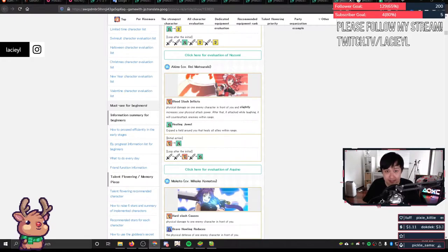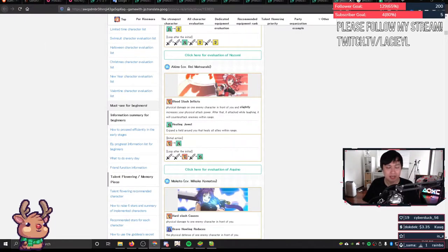If your character is interrupted by crowd control such as stuns, the current action will completely stop. After they have recovered, their next action will be the next action in their attack pattern — similar to the Yubi interruption.